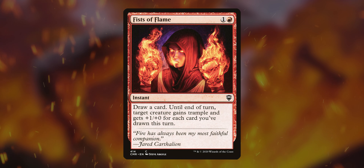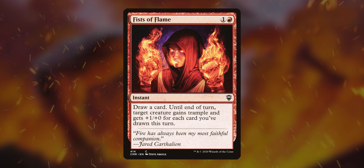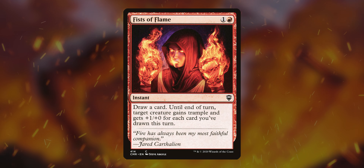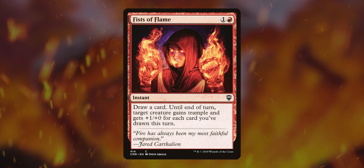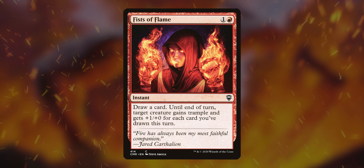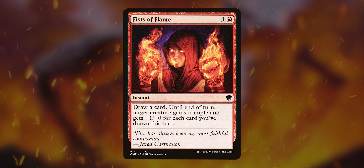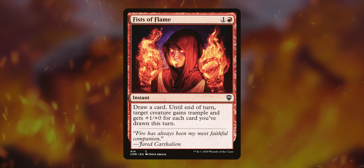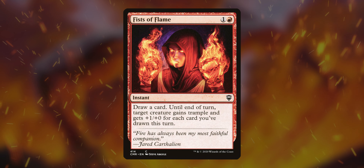Fist of Flames: one and a red instant to draw a card — not many red cards just say draw a card. Until end of turn, target creature gets trample and gets plus one, plus zero for each card you've drawn this turn. I don't know if you've seen my Niv-Mizzet deck tech, but that deck needs this card. At the very least you're getting plus one, plus zero and trample if it's not your turn, but on your turn it's already plus two, plus zero and trample. In card draw decks, this will ramp up real fast.